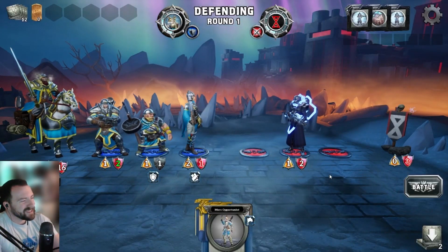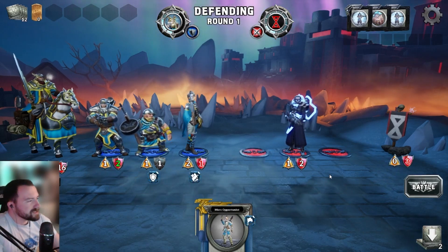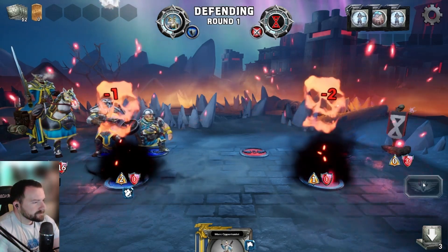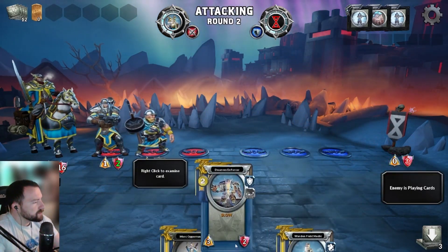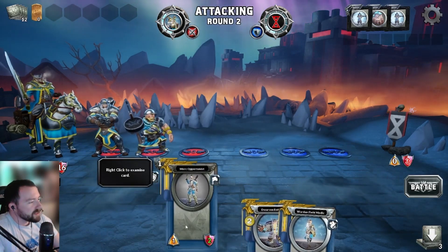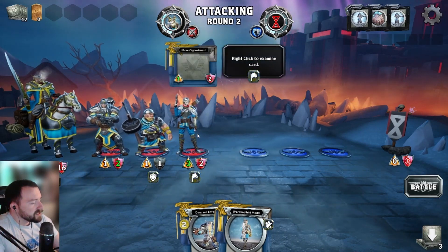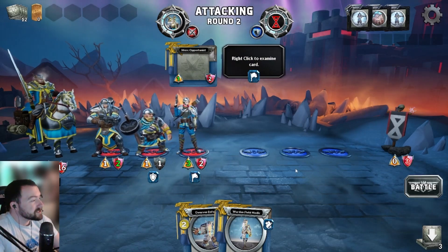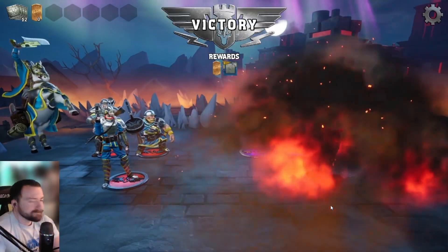Now we're on defense, so their skirmisher is going to attack first and hit my frontline unit, taking it out and leaving the field open. We drew two cards since we're attacking. The Merc Opportunist has three attack because she gains plus one power for each unit on the field with the Union gem — so now she's at a nice plus three. We're going to take out the banner in one shot. Taking the shot! It's as easy as that.